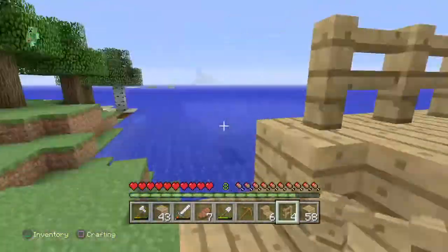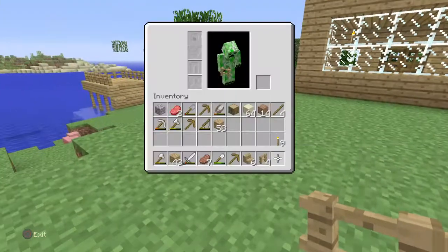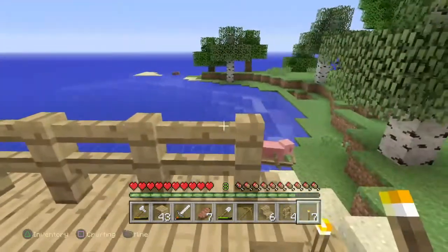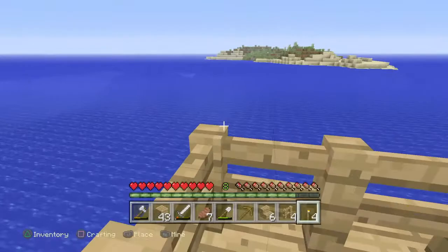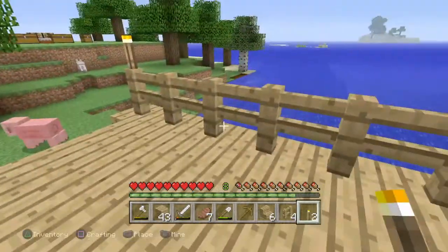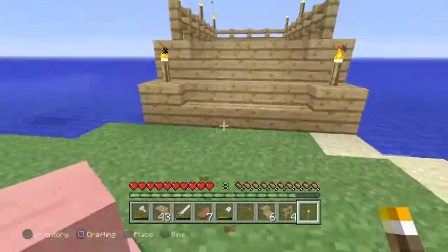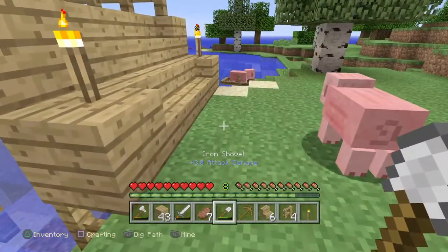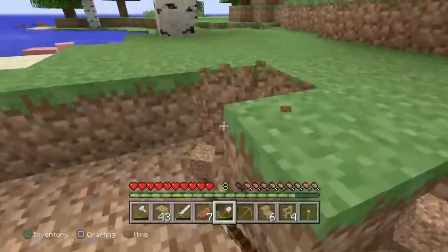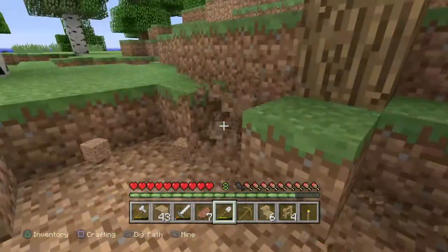We were just having floating boats everywhere and it didn't look good, so that's why we built this. We need to put some torches on to light it up. Boom, boom — torches on the posts — one, two, and right in the middle. Perfect. There's the dock. Now we can make a little walkway over to it.